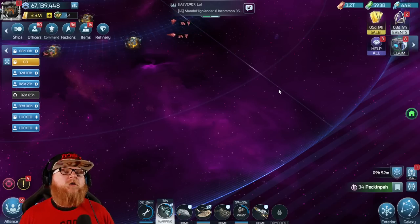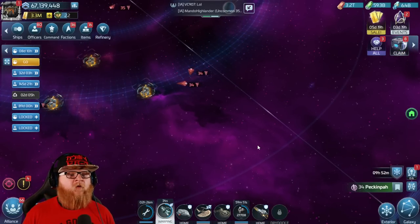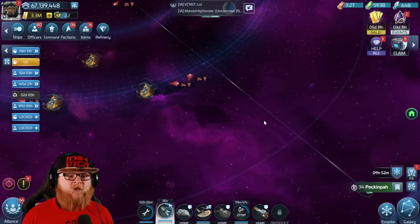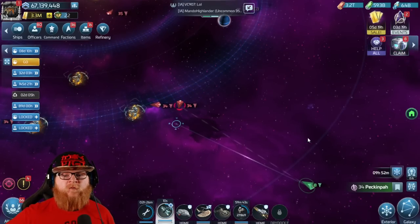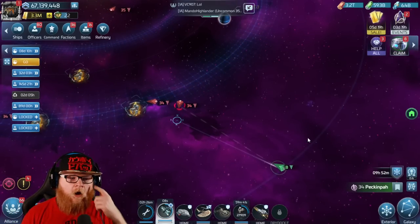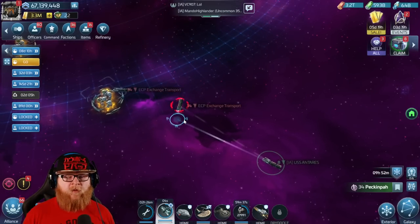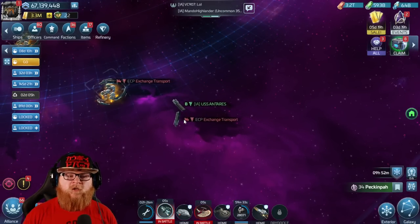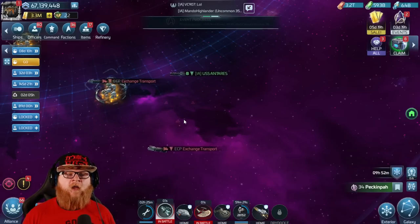The active way to get ship XP is to go out and hit ships, but there are also inactive ways - three main inactive ways. First, let's talk about the active ways and the most advantageous places to grind. Generally speaking, the Exchange Transport and Eclipse hostiles are the top places for grinding XP. They pay out decent amounts and many players use this successfully to grind XP for their ships.